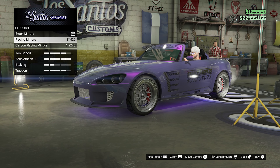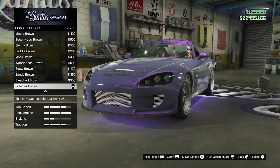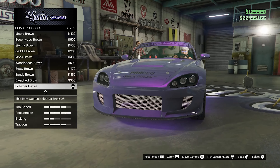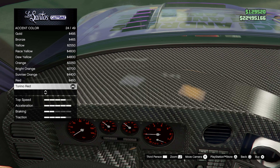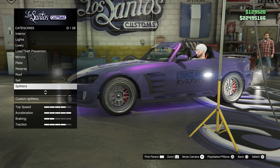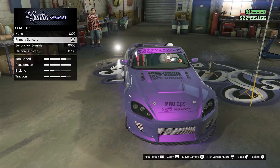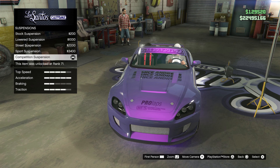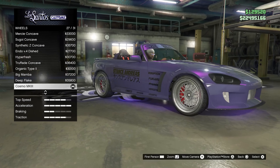Left the mirrors stock. For the primary and secondary color, I went with Shafter Purple — I really think this color suits this car. The trim color is black. For the roof, I went with the Dinka Roadster. Carbon splitters. Low spoiler. Primary sun strips. Competition suspension. And finally, for the wheels, I went with the Street Cosmo Mark III.